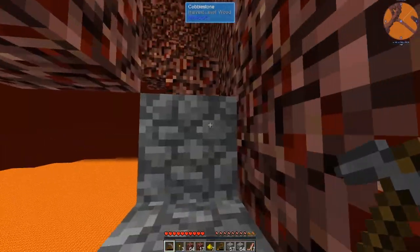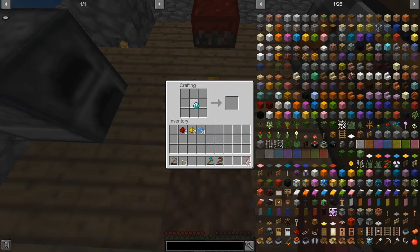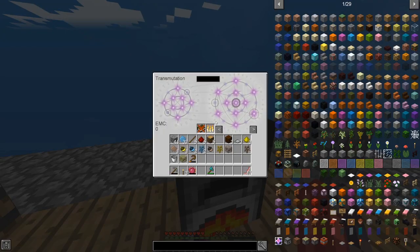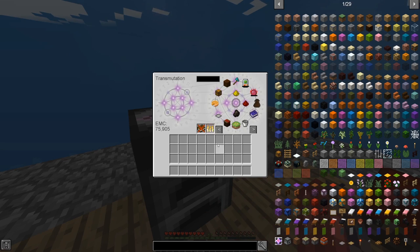Now that I have enough glowstone, I am out of here. And now, a philosopher's stone. And now, a transmutation table. I'll just put it on top of this furnace, and I can shove everything in — well, except for these. Now all I need to do is focus on generating EMC.